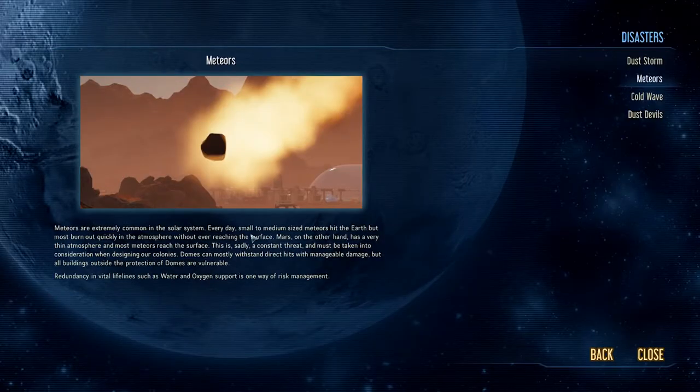It says we're having a meteor storm. Meteors are extremely common in the solar system — small to medium-sized meteors hit Earth daily, but most burn out quickly in the atmosphere without ever reaching the surface. Mars, on the other hand, has a very thin atmosphere and most meteors reach the surface. This is a constant threat and must be taken into consideration when designing our colonies. Domes can mostly withstand direct hits with manageable damage, but all buildings outside the protection of domes are vulnerable. Redundancy in vital lifelines such as water and oxygen is one way of risk management.